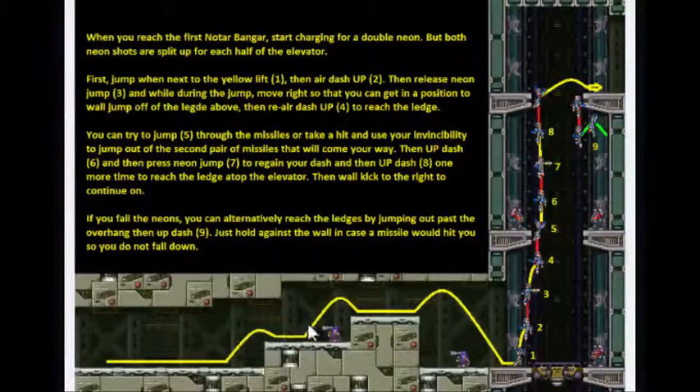We're going to start charging up right here as we shoot into this enemy and just jump over. Once we get down here, we're going to be at the pink charge. So we're just going to do a normal jump and then air dash up.